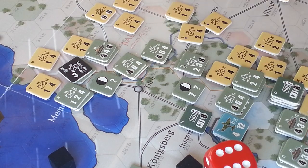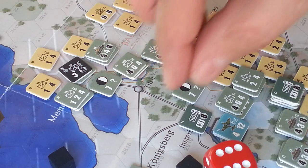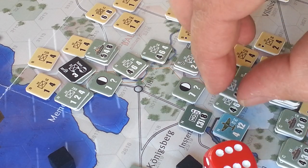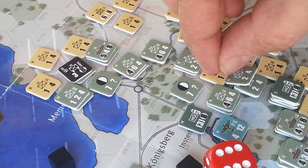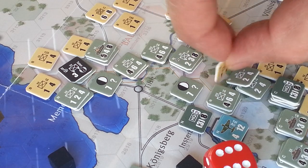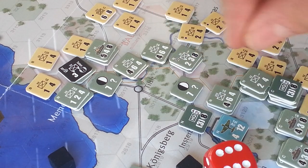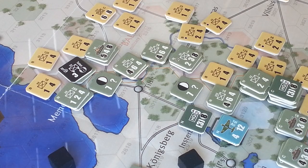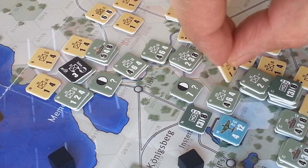We're just rocking along — we've killed 3 guys and I still haven't worked out what to do with the supply markers. Here's another one: 8, 2, 1. He's in the woods — not going to have any effect on the combat — so we roll again. Roll another 6, and he's eliminated.